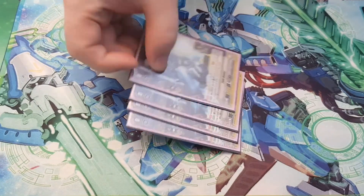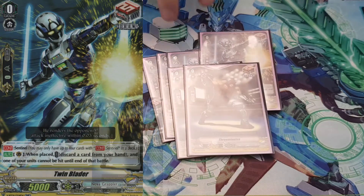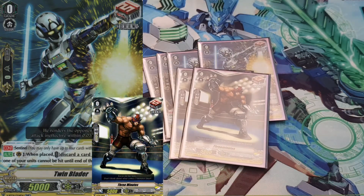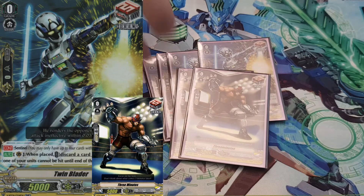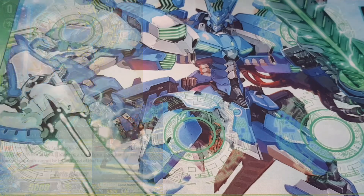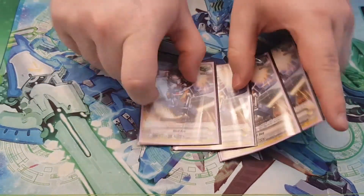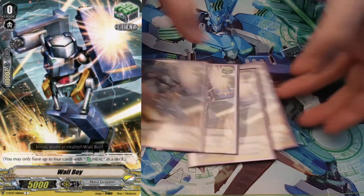Then I run the 4 drawer PGs and 2 generic drawers. Because this deck doesn't draw a lot, even with Excel 2, having the extra couple drawers can actually help you get a piece or have cards in hand to defend if you really need to. And of course, 4 heals because they're heals.